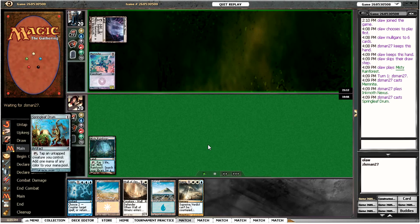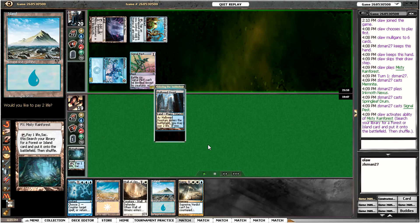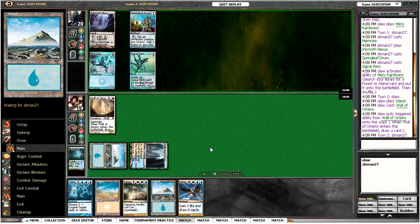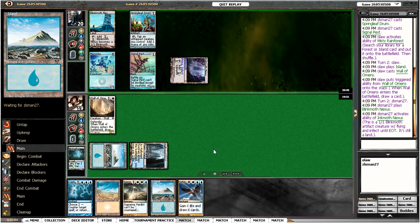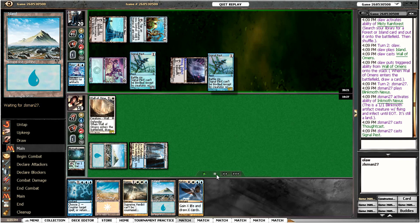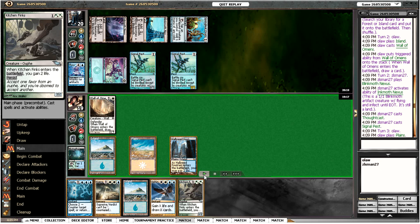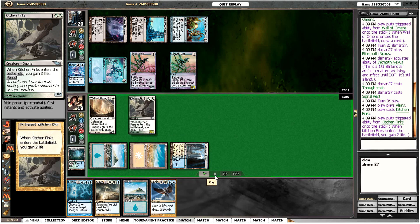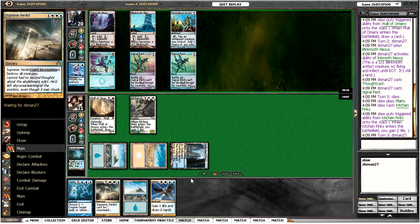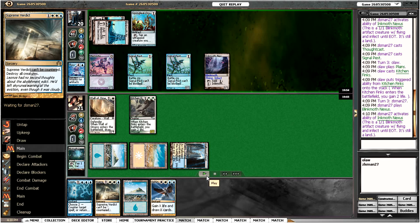He plays a Memnite, Inkmoth, Signal Pest, and a Springleaf Drum. I'm going to play out my Wall of Omens for the moment and drop a card — Sphinx's Revelation, not ideal. He activates his Inkmoth so he can cast a Frogmite and plays another Signal Pest. There's an argument for keeping it back — seems I'm probably going to Verdict sometime soon, but the Wall will live through a Verdict so I think it's fine playing it out here.